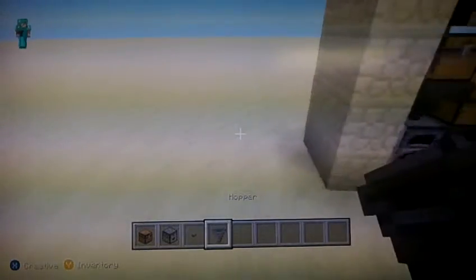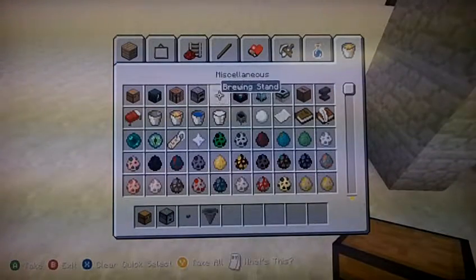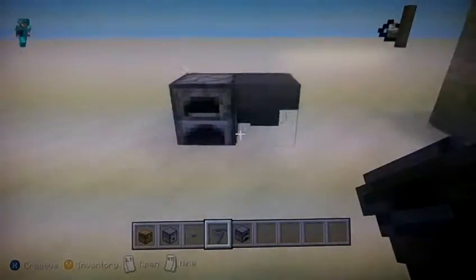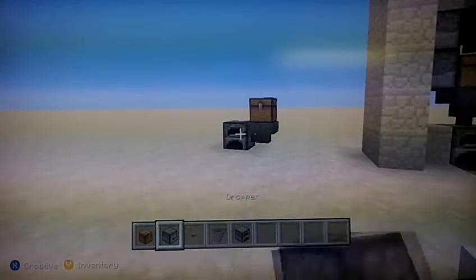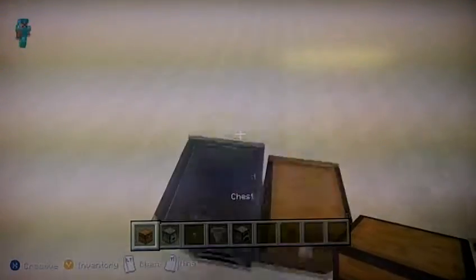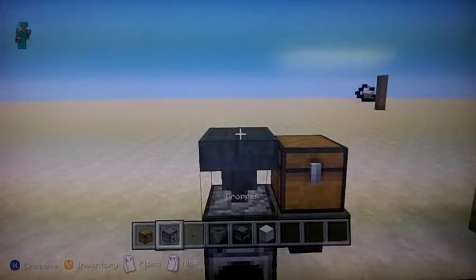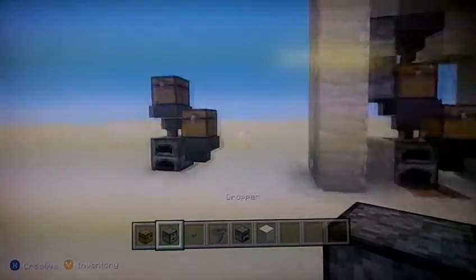So what you're going to do first is you want to place your furnace — I need a furnace, sorry. One of my favorite inventions. And you want to place your hopper facing like that, and then you want to place a chest on top of it. I'm just going to put the chest right here, just like that.